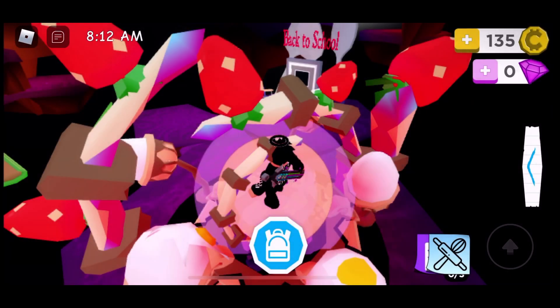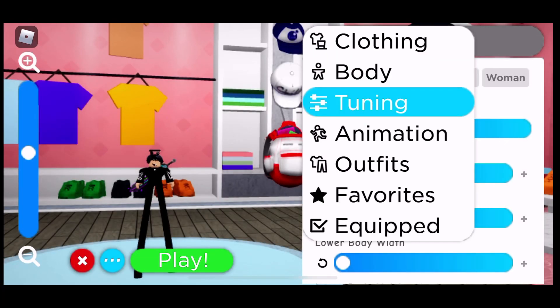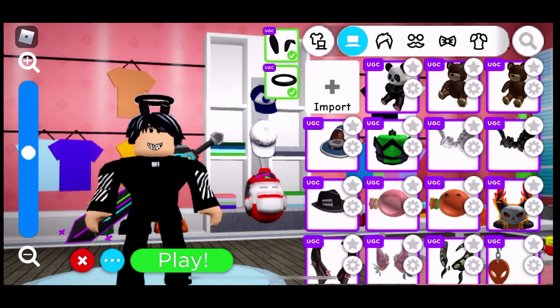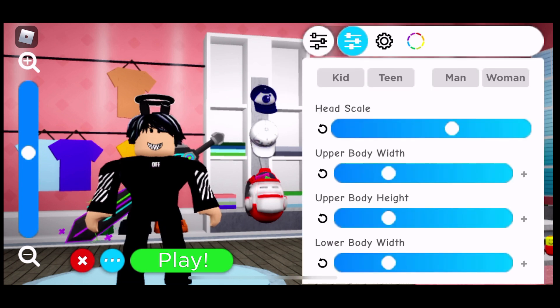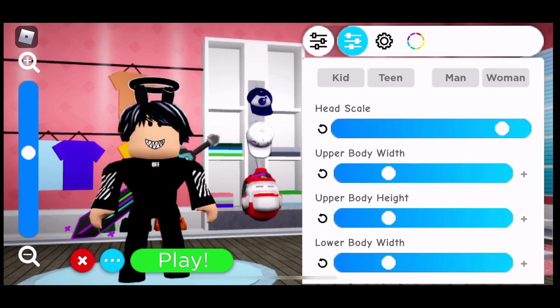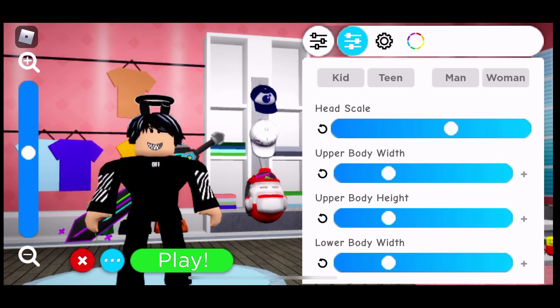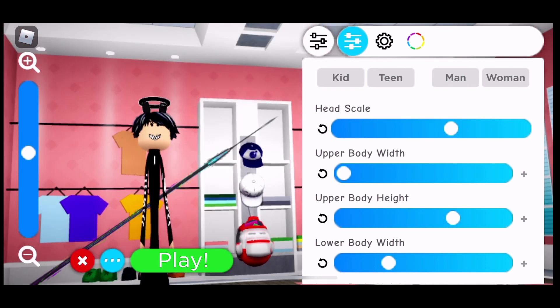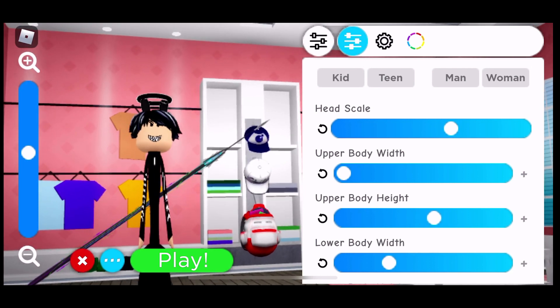Now after you enter the portal, things are going to be easy. First, go to your avatar and go to tuning — that's in your avatar selection, the dress up. Go to tuning and head scale your head. Now you're gonna want to go to upper width, make it at the lowest point, and in the middle. For the lower body width, make it as small as possible.